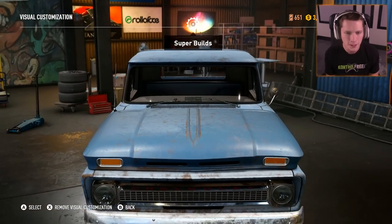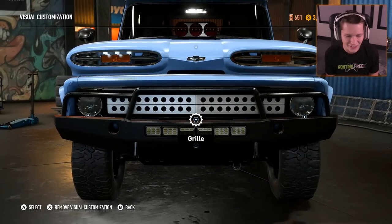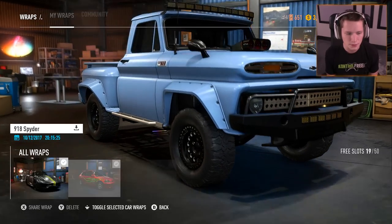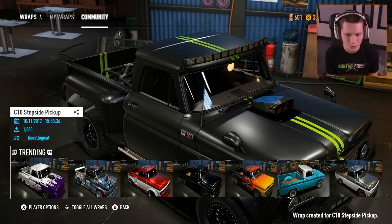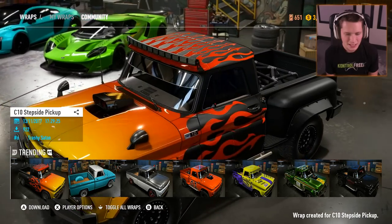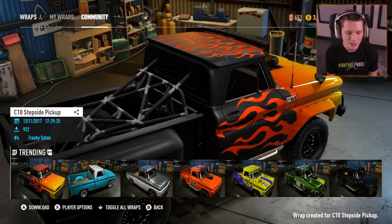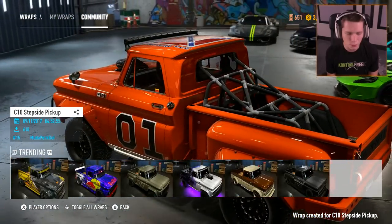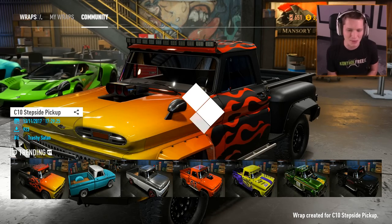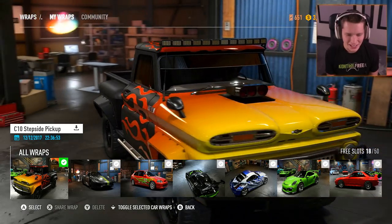So the first thing I'm going to do is go to super build and choose that super build. That thing looks so nasty. Now let's check out what the community has for wraps — I want to see what people have made. We've got the purple flames, which is kind of cool. We've got the black with the red flames — wasn't this on an old school GTA car? I'm pretty sure it was. We've got kind of a Dukes of Hazzard looking one, a Red Bull one, army green. I'm going to go for the flames though. It even has a gradient — starts off yellow and goes to orange and then red. That looks so good.